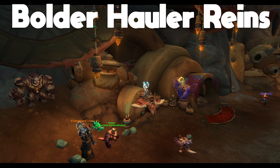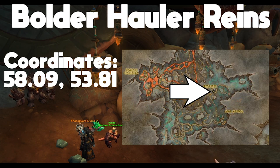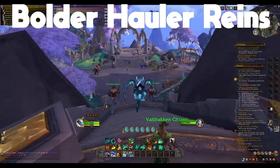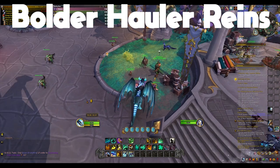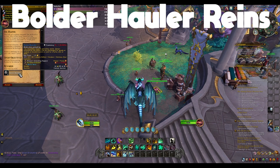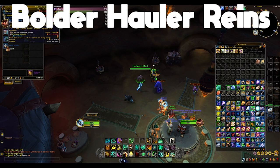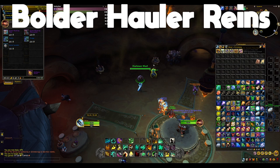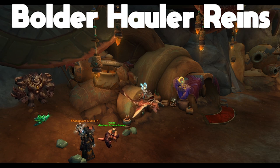The next mount is going to be called Boulder Hauler Reigns, and that's going to be sold by Ponzo for 85 barter boulders. There are two main ways to get these barter boulders. The first is completing the two quests in Valdrakon that award barter boulders — you get 5 from each quest, that's 10 per week. The other way is to buy them from the Quartermaster for 100 Dragon Isle Supplies once you hit max renown. By the time I hit max renown I only had to buy 30 or 40 or so, so it's not terrible. Those are by far the most efficient methods, so just focus on those for this mount.